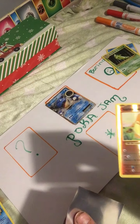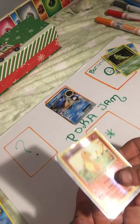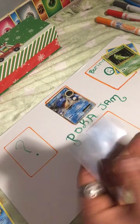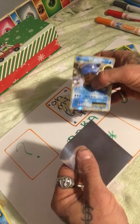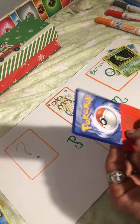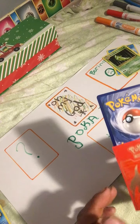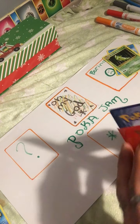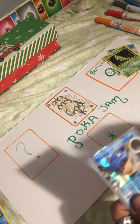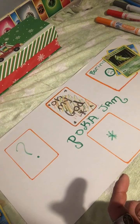Beautiful card, beautiful Charmander - take a look at that, gorgeous gorgeous gorgeous! And then my all-time favorite - we're gonna sleeve it with a better sleeve than that. I'm a roofer so I gotta watch my hands, no fingerprints. How's the centering on that? Actually that's not bad, but it's a little off. You guys notice that you get a good card and then the centering's off? The other day I got a Charizard - it was awesome. Look at that beautiful card.